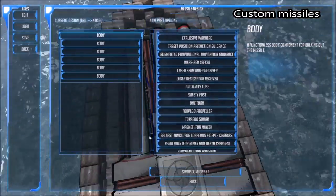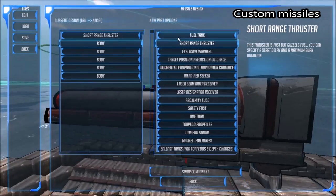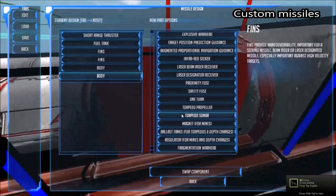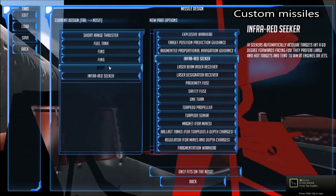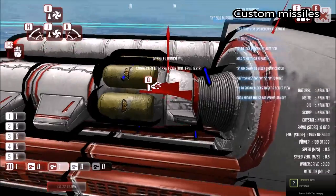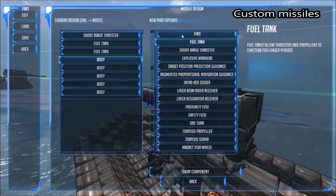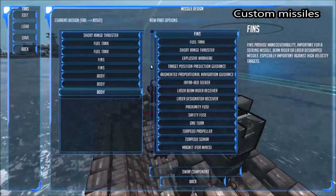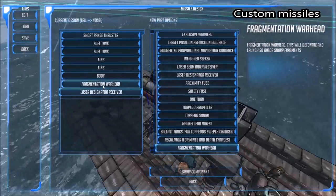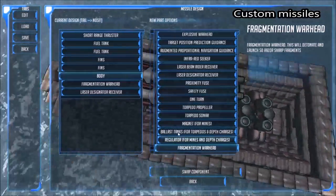We can see the list of available components on one side and what's currently there on the other. We're going to double-click a short-range thruster, then place a fuel tank, a couple of fins, a missile infrared seeker on the end, and then an explosive warhead. On the longer missile, we're going to place a laser-designated receiver — so it will be a laser-designated missile — and a fragmentation warhead. We can edit the cone angle of the fragmentation so it all comes out in the same direction, and then the final part can be an explosive warhead.